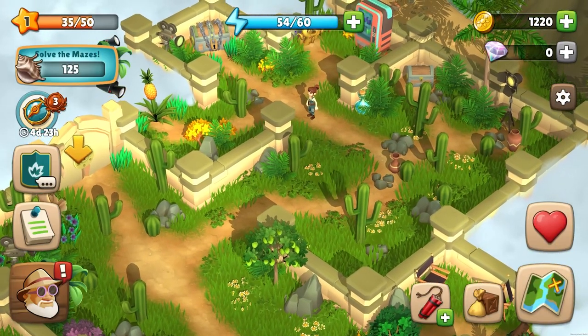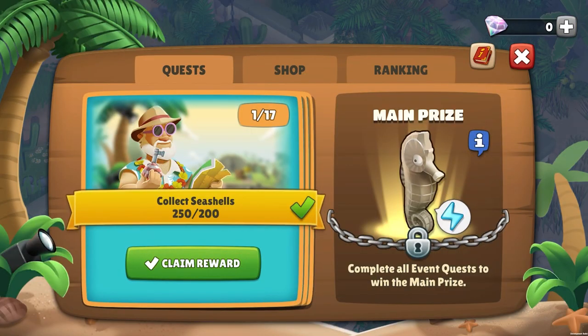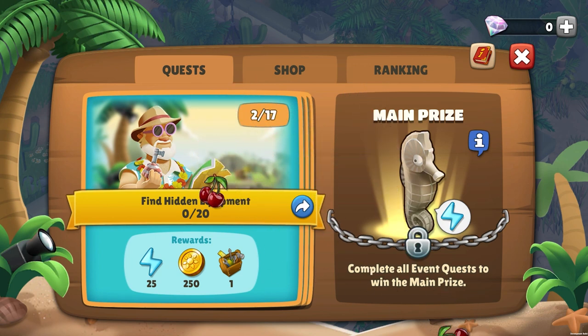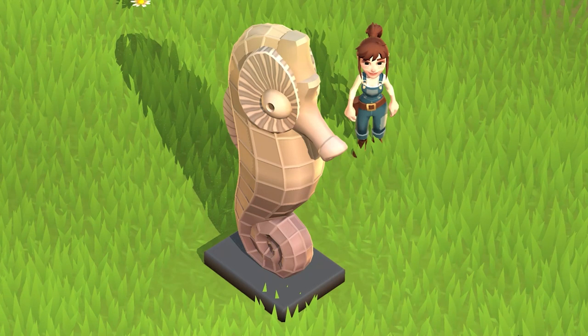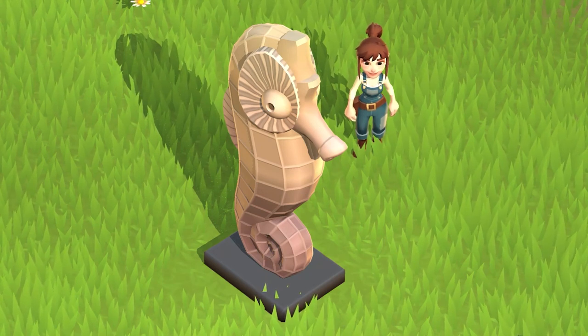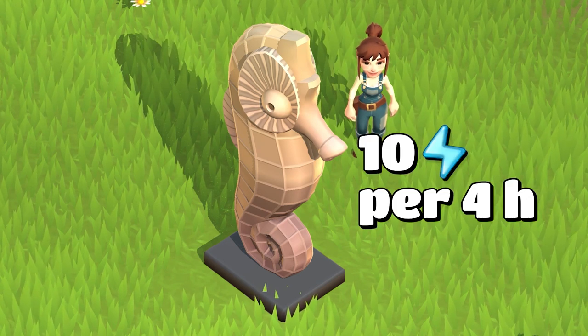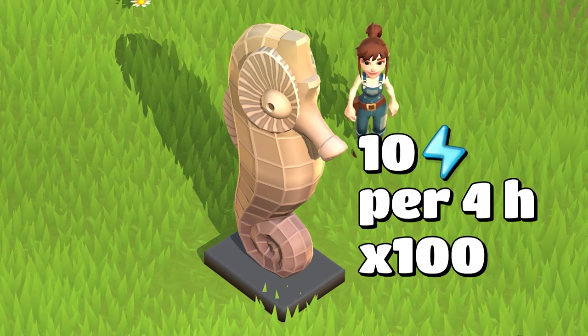As you find your way through numerous tropical beach mazes, you'll be given 17 goals to complete. As a reward for completing each goal, you'll receive some resources and energy. Once you've completed all the goals, you will be rewarded the Seahorse Statue as the main prize. Place it in your village to receive 10 energy every 4 hours. The Seahorse Statue can be collected 100 times.